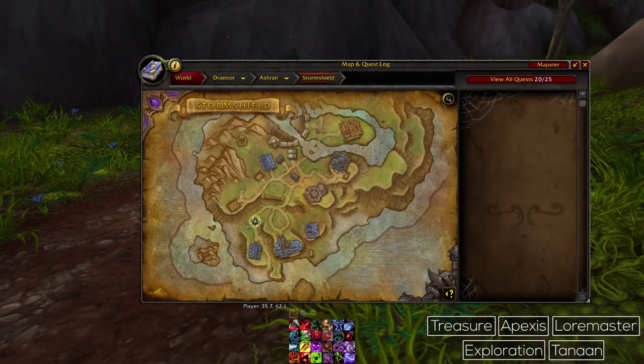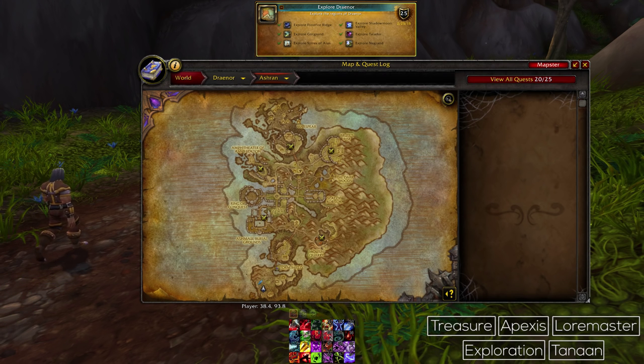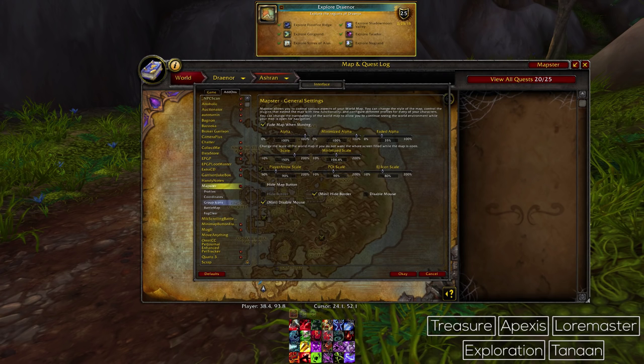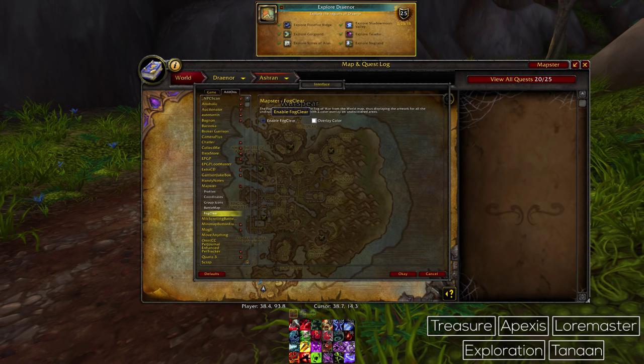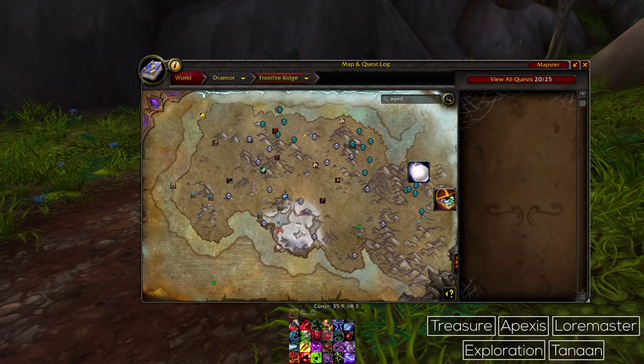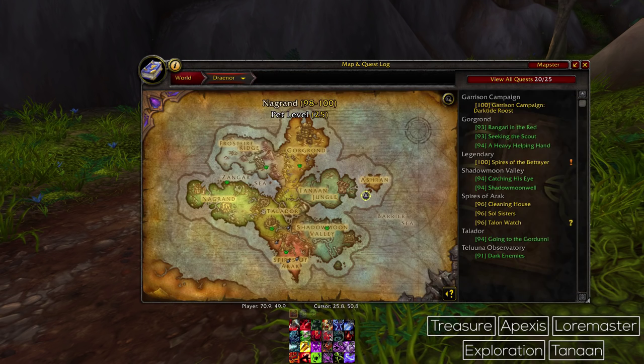You will also have to complete the Exploring Draenor achievement. This involves fully exploring each zone, and the easiest way to do this is to look at your in-game map and then fill in any parts that are still covered by the fog of war by just going to that location. If you're using a map add-on that removes fog of war, you'll probably want to disable that functionality or just unload the add-on while you work on this achievement.